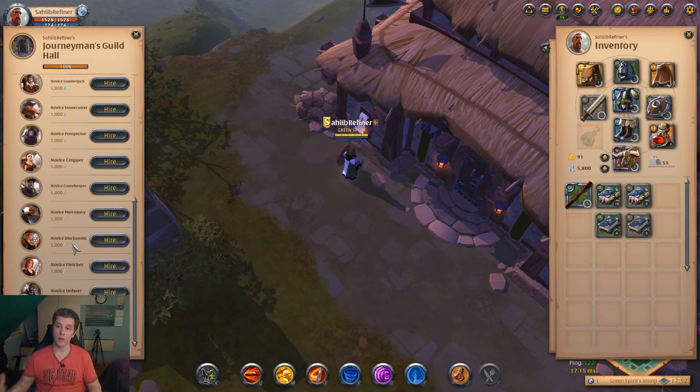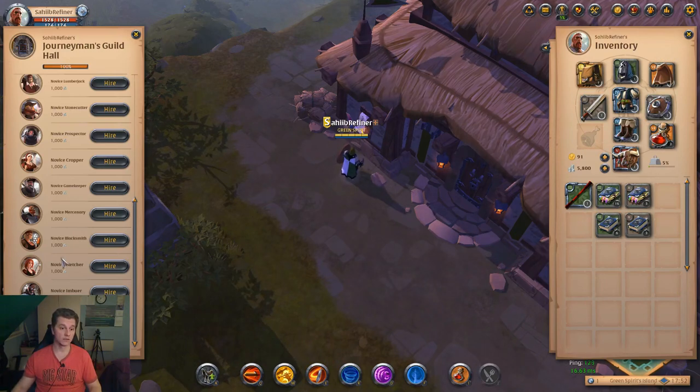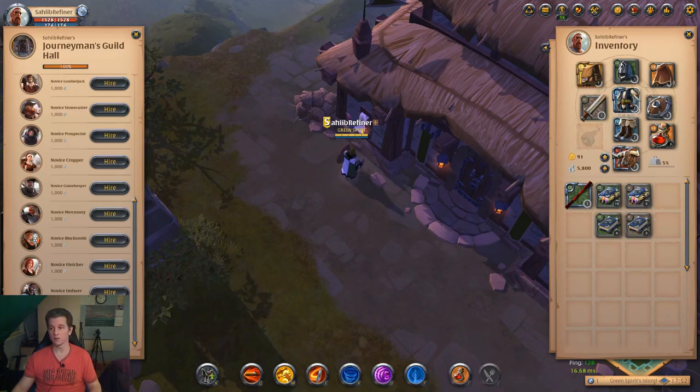Blacksmith is if you use the blacksmith bench and craft weapons and armors. There is also Fletcher if you use the hunter lodge — you craft maybe leather shoes or quarter stuff using hunter lodge. And there is Ember if you craft something using the mage bench. And there is Thinker if you use the tool maker.